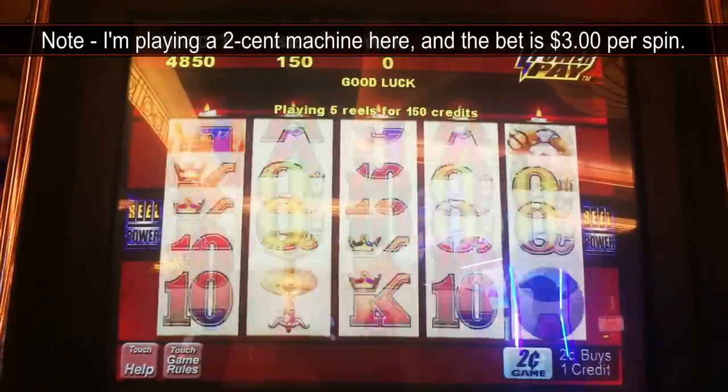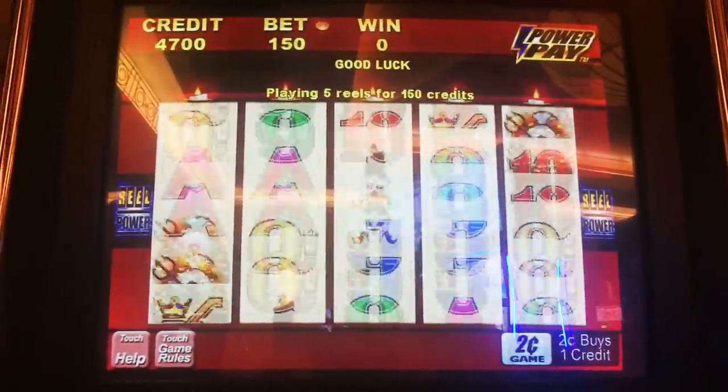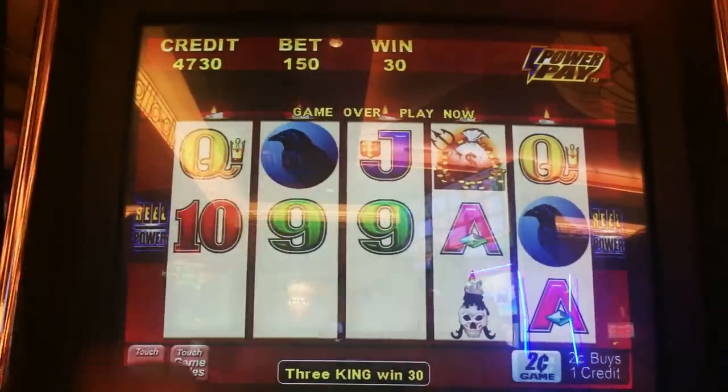Let's get those Ravens. Let's see if we can get a bonus here. That's what we want — Ravens and money bags.